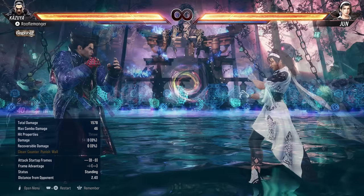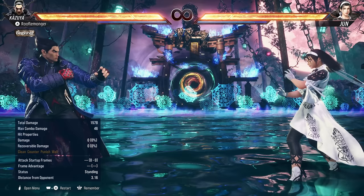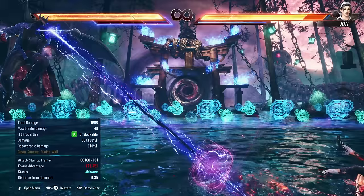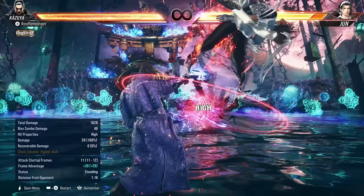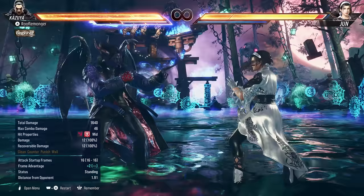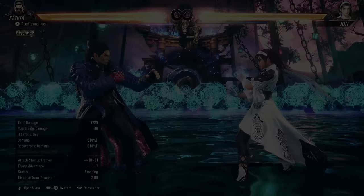Forward-forward 2 actually gives Kazuya surprising range — hits from very far, does chip damage, and is fast for its range. It's not punishable even point blank, and the pushback makes the negative frames basically a suggestion. On hit it's also a heat engager for massive plus frames. In heat mode, forward-forward 2 gets a devil enhancement too. His general execution level is higher than most due to electrics, but the devil form is more prominent than ever in this game. If you want that classic Mishima experience with devil powers and lasers, Kazuya is the dude.